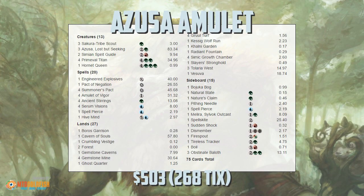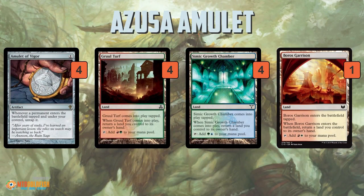Azusa Amulet is built around the same interaction as the old Amulet Bloom decks. You want an Amulet of Vigor on the battlefield, which allows you to untap permanents that would enter the battlefield under your control tapped. Then you want some bounce lands — the Karoo lands from Ravnica — which enter tapped unless you have the Amulet, in which case they untap. They make you return a land to your hand but tap to add two mana instead of one. The basic idea: you get the Amulet, play a bounce land, untap it with the Amulet, and tap it to add two mana in response to the land's own 'return a land you control' trigger.